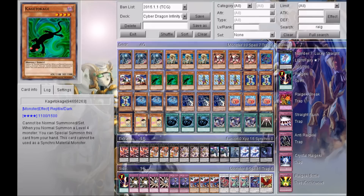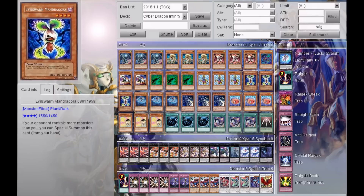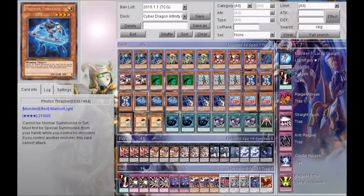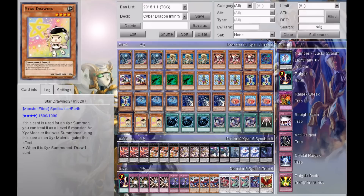Now jumping into the generic cards that can easily be summoned from your hand, deck, or graveyard: three Kagetokahe — if you normal summon a monster you can special summon him from your hand; three Toy Knight — can be special summoned from your hand as long as your opponent has more monsters than you; three Evilswarm Mandragora; three Photon Thrasher; three Heroic Challenger Assault Halberd — you can special summon him from your hand and then add another copy to your hand; three Tenki Goldfish; three Star Drawing. That's it for monsters — 33 total.